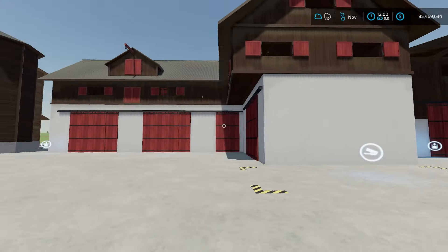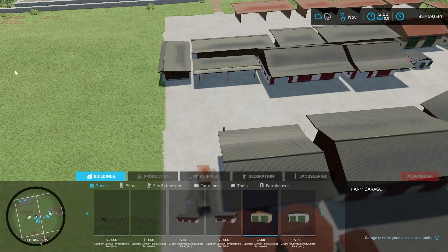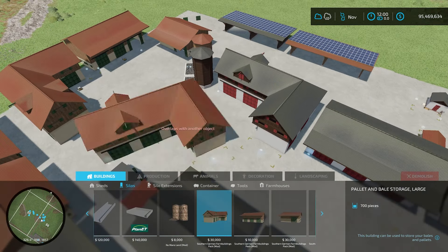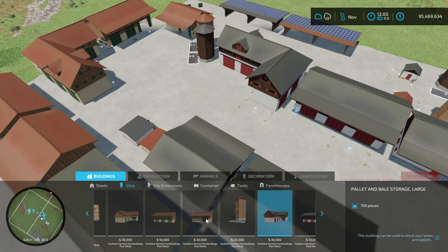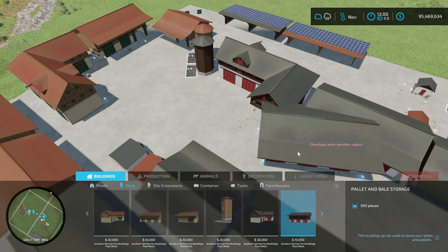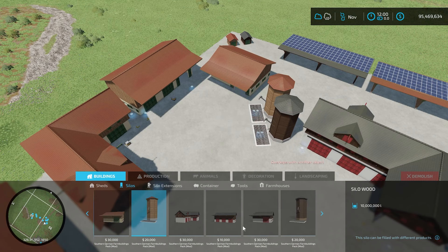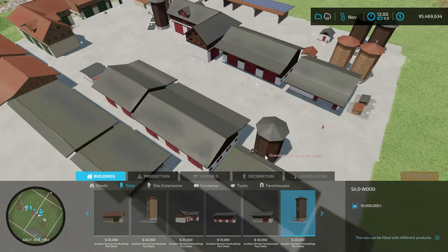Then we have two wooden silos that are out and about, not in a shed, and then a different style of those as well. We have the angled one for pallet storage, and then another style of the regular main shed. Looking at these in the store under silos: the large combo silo-sheds are thirty thousand dollars and hold seven hundred pallets and bales. The smaller version holds five hundred bales and pallets and is only ten grand. The main silo is thirty grand and holds ten million liters — I believe they're multi-fruit as well. The wooden silos are twenty thousand dollars and also hold ten million liters.